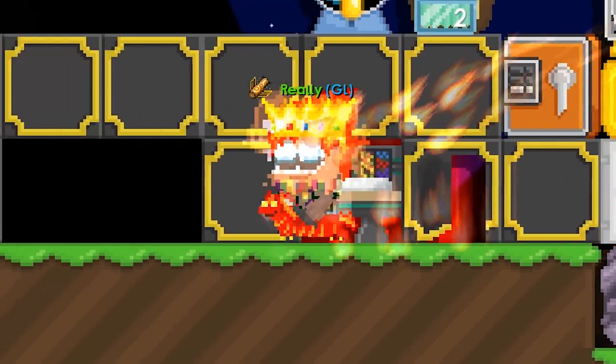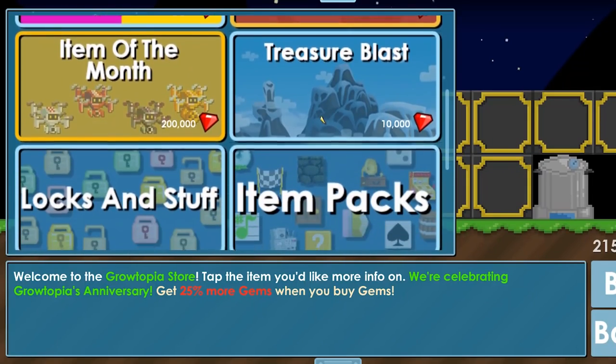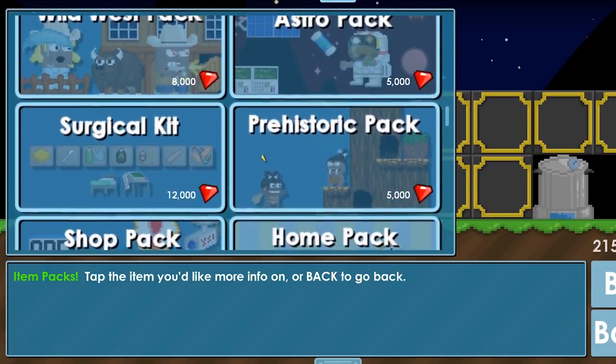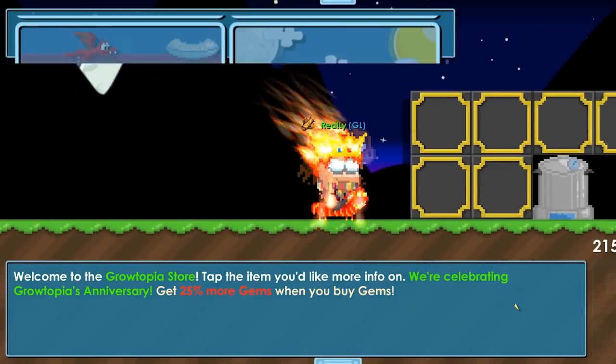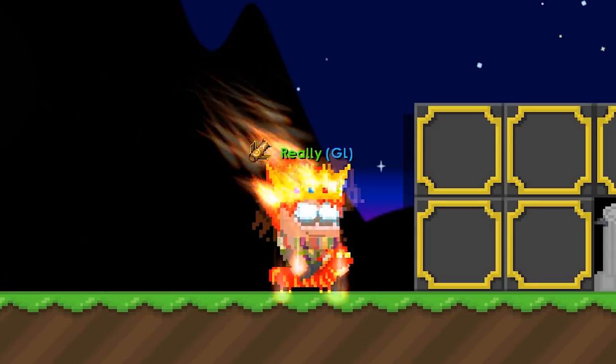To do surgeries, we're going to start with the surgical pack itself in the shop. You find it in the item pack section — it's a surgical kit. It costs 12,000 yen, so it's quite expensive. You get five tools every pack, plus a hospital bed and a heart monitor.